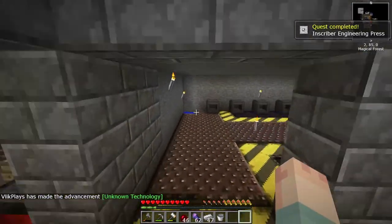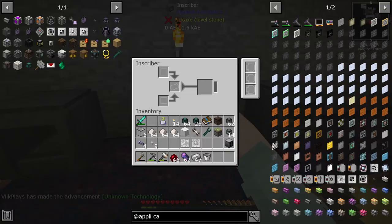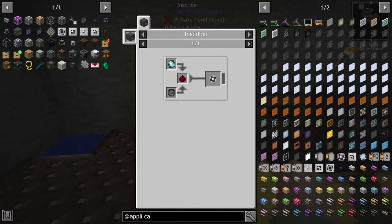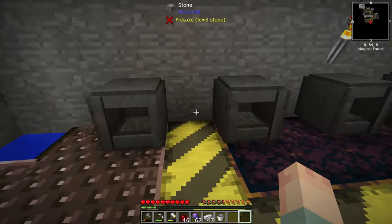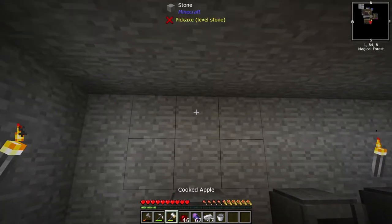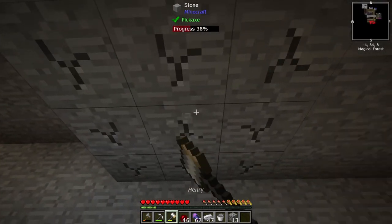So now we have our inscribers. We can stick one in each. We have that - which one was it that we needed to make? Here is the engineering one. That requires the printed Silicon and the printed engineering. This is where the automation kind of happens. This one's an Inscriber, Silicon Press, and Silicon. I put these in the wrong slot actually - oh no, I didn't, they went automatically into the right ones. Maybe we'll do it this way. We're going to need a little more space up here - be careful not to mess up what we have going on up there.